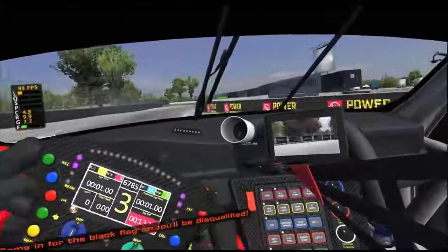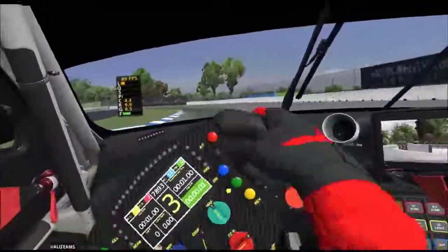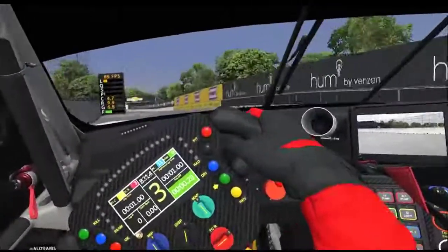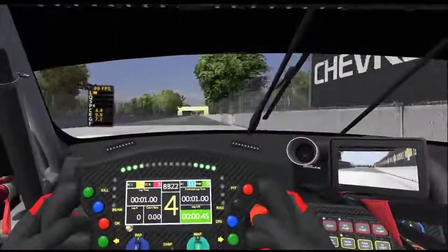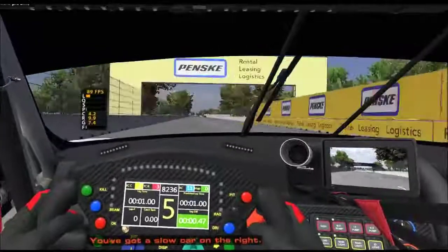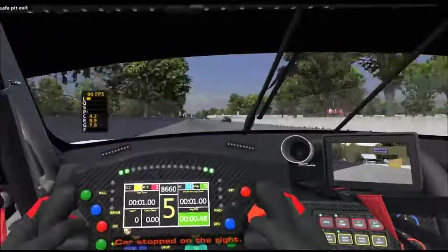Come in for the black flag or your speed is qualified. You've got a slow car on the right, you can't stop on the right.